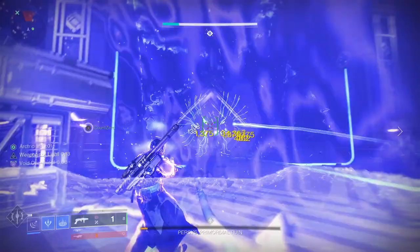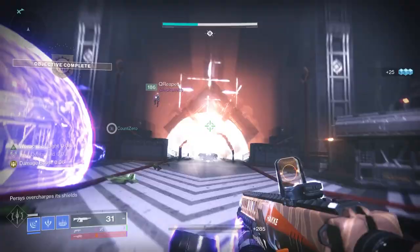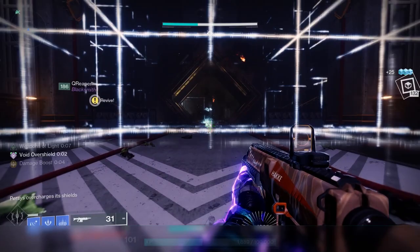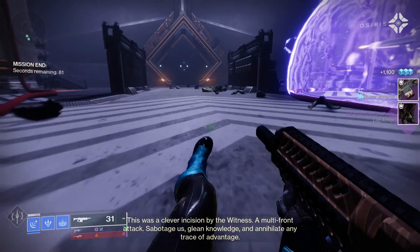The Terminus Horizon can drop from the second encounter, where you're battling on top of the Spire against the huge harpy with multiple eyes, plus it can also drop from the final boss. Once you get the drop of the Terminus Horizon, it can then drop from one of the two secret chests in the Spire of the Watcher dungeon. So make sure you get it in your loot pool, then open that secret chest — hopefully you will get a brand new roll.